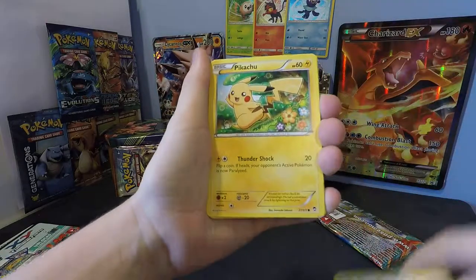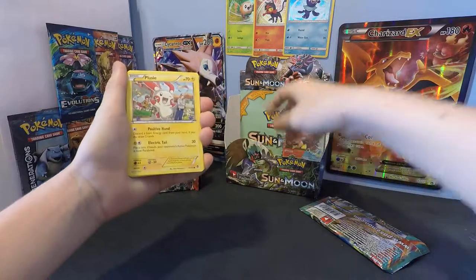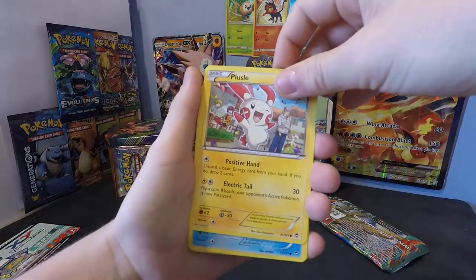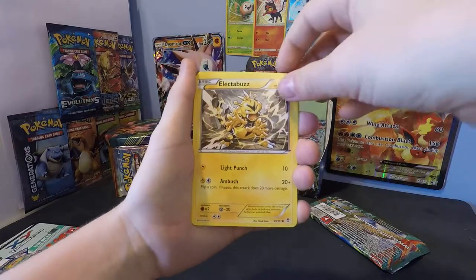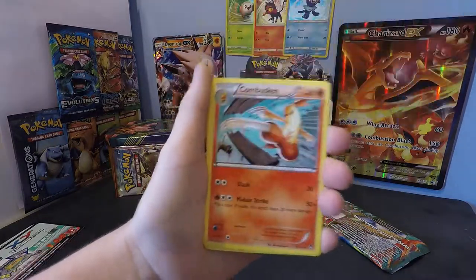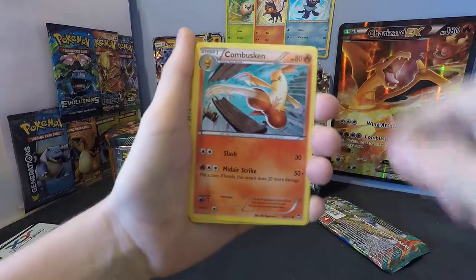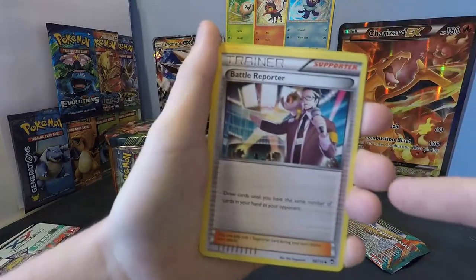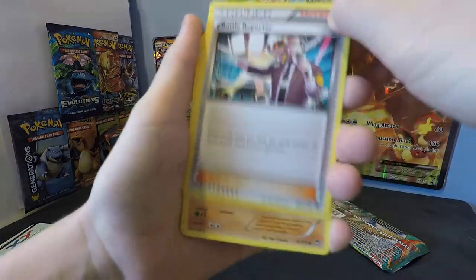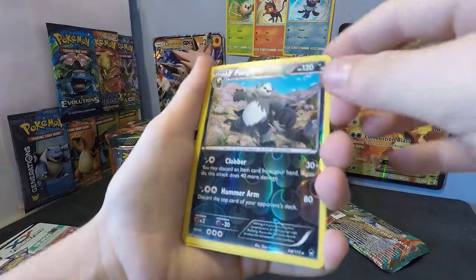Snorlax, Pikachu, come on — back to the back, sorry Pikachu. Plessy, Plessy, Poliwag. Electabuzz — that's actually a pretty cool artwork. Ebox, Ebox, Ebox, Battle Reporter — there's a pretty cool full art of that, we need that. Tyrantrum, and Pangoro. Is that a reverse rare?